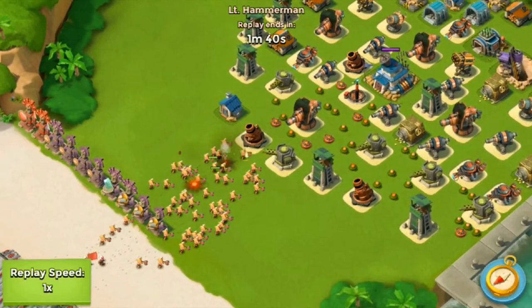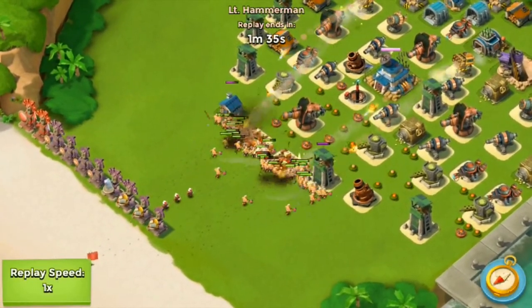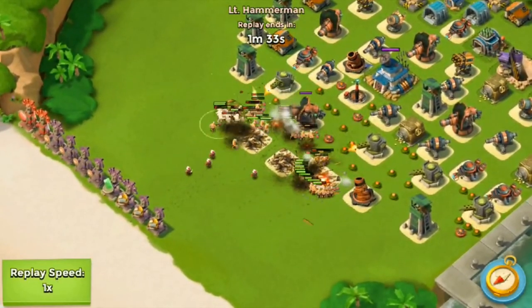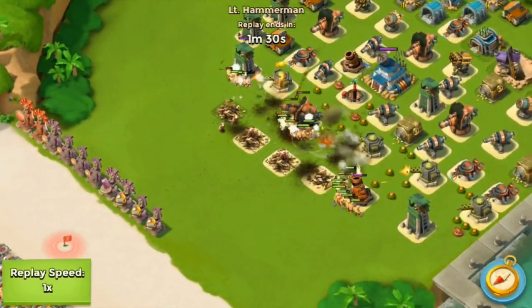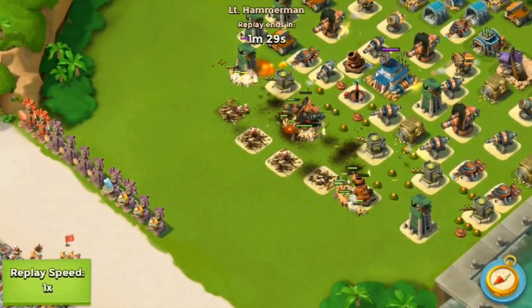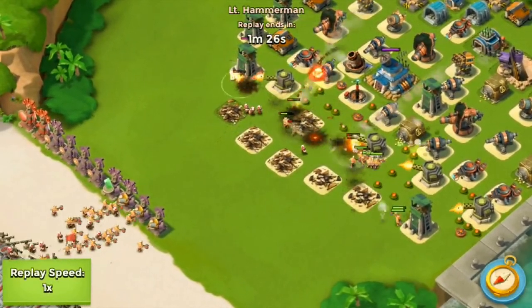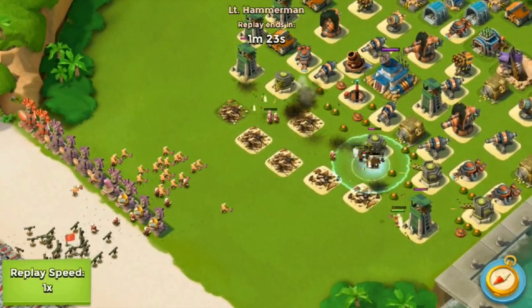They actually get pretty far into my base. I'm kind of surprised the enemy is on my base. I think the battle should have scorchers and tanks in here also, because scorchers would tear apart a base — that's something I think they should do. These warriors ended up taking out the Boom Cannon and they were getting very close to the HQ. I was starting to freak out a little, but I have plenty of attacks.